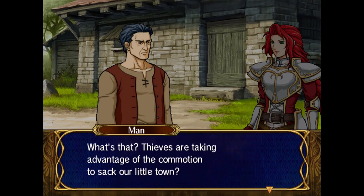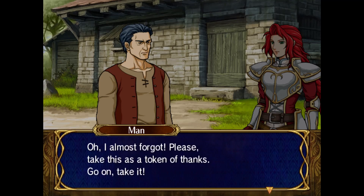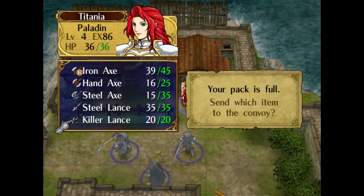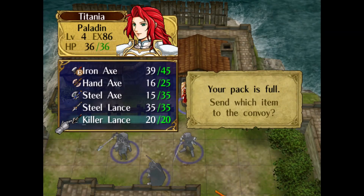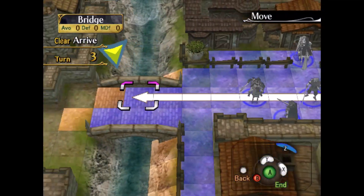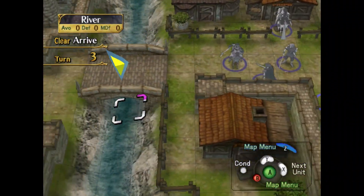What's this? Thieves are taking advantage of the commotion to sack a little town. We must close the front gate. Thanks for your help. Oh, I almost forgot. Please take this as a token of thanks. Killer Lance — that's even better than a speedwing. Oh, I like that. That's music in my ears.